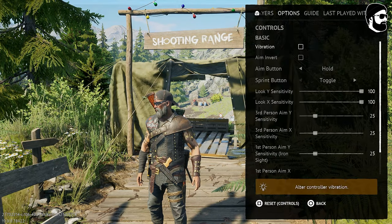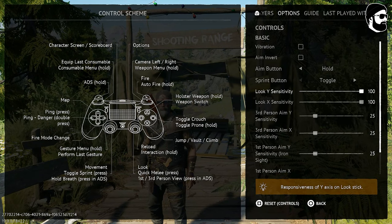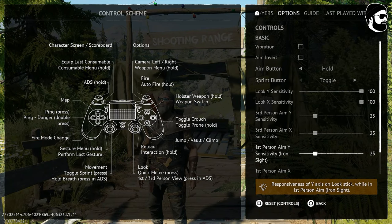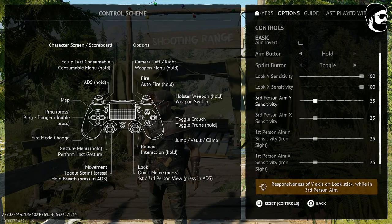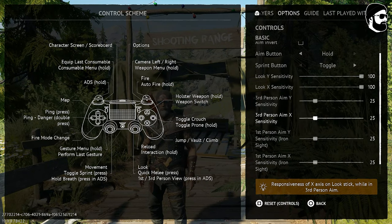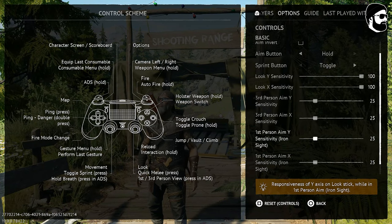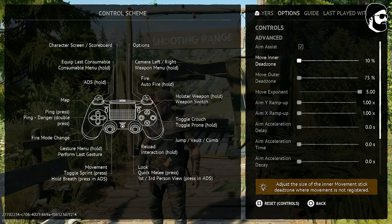In the options under controls, not a lot has changed in the first section. My sensitivity is still 100 — the highest setting — and I have no acceleration, which works great for me. What changed is the aim sensitivity for third person: I moved it from 40 and 30 down to 25 for both. First person aim Y and X I also changed from 30 and 20 to 25, so now all aim sensitivity values are the same. This works really well for me.